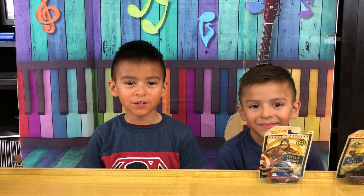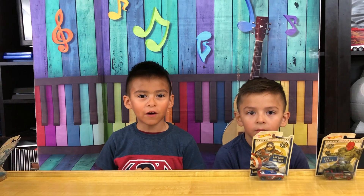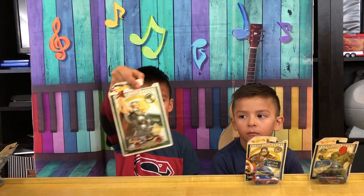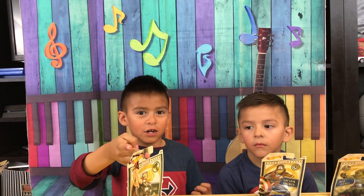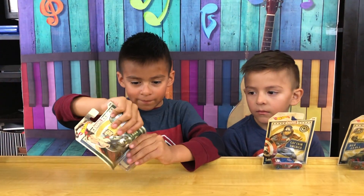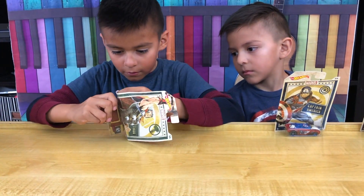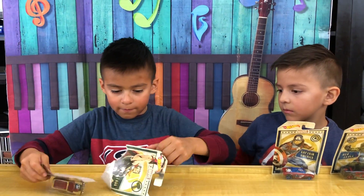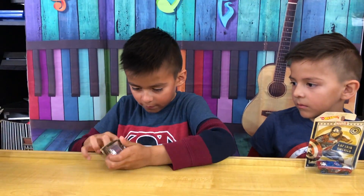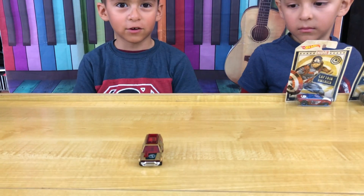Hey guys, we're done with the Punch Out Surprise. Now we're going to open our character cards. I'm going to go first — I'm going to open Thor. Here's the front, here's the back. The card's name is the Time Shifter. So let's open them. Here's the front of the card.